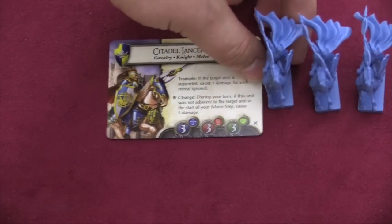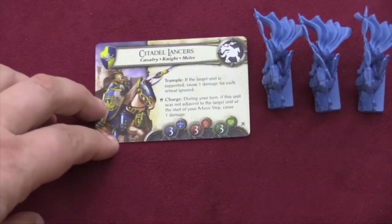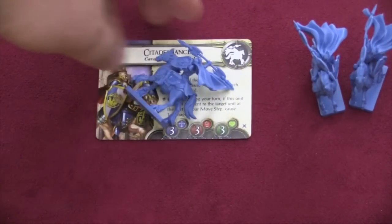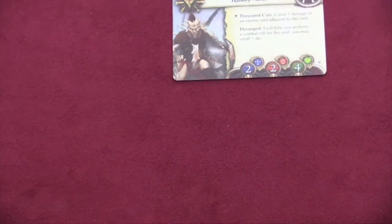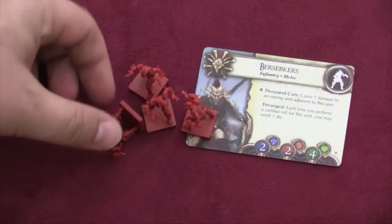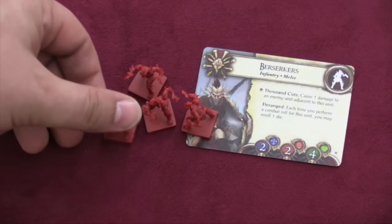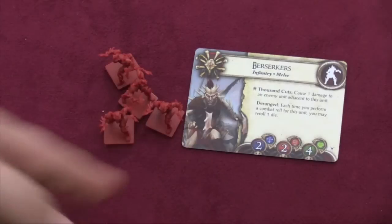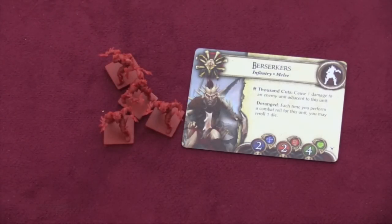Next we have some nice cavalry — the Citadel Lancers. If you avoid retreating, they will still damage you, and if they were not adjacent to the target unit, they cause one damage when they hit. It's crazy, very useful, and some really cool models. On the bad guy side we have the Berserkers — a bunch of little dudes that look like smaller versions of the Grotesque. They can cause damage to units around them, so they're kind of a wild card, and very cheap to throw out there. They only roll two dice, but one of those dice is an automatic reroll, which I like.